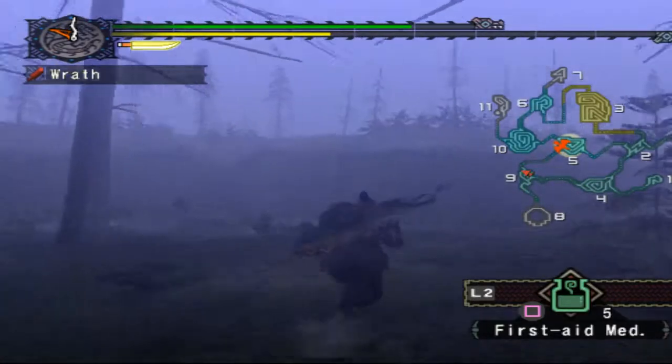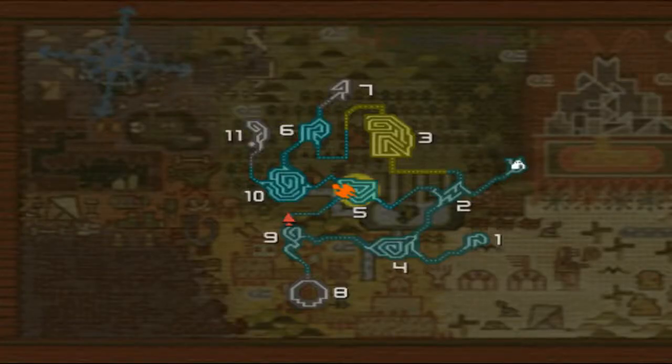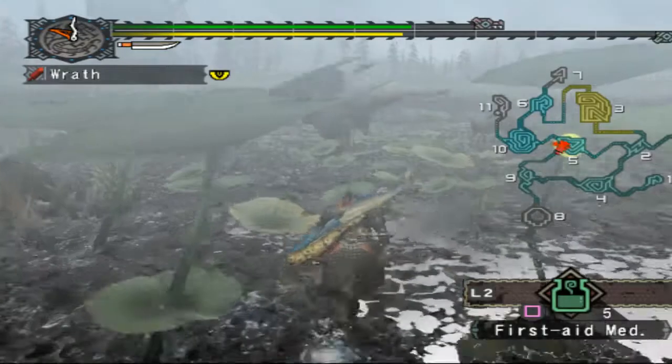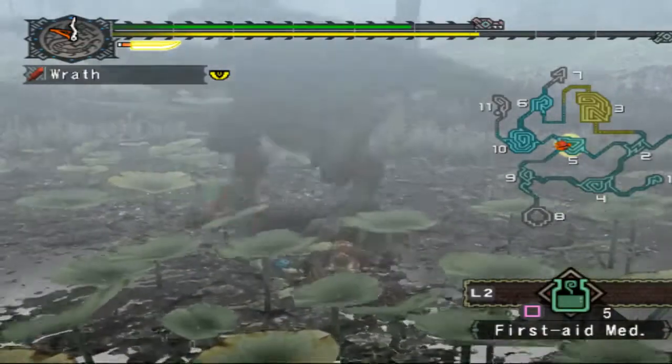Now if you're ever having problems with this guy you can definitely use traps. Flash bombs do not work though, for obvious reasons. He's not the hardest monster to fight, but the fight can be pretty annoying if you're not killing the Bullfango.